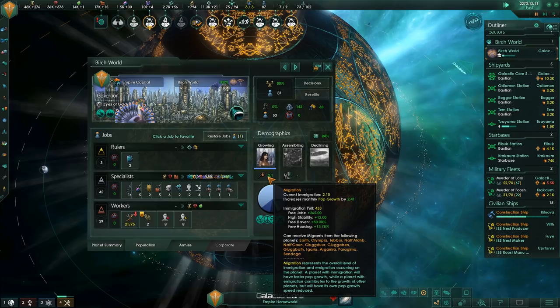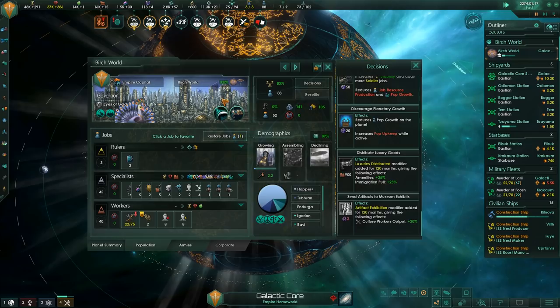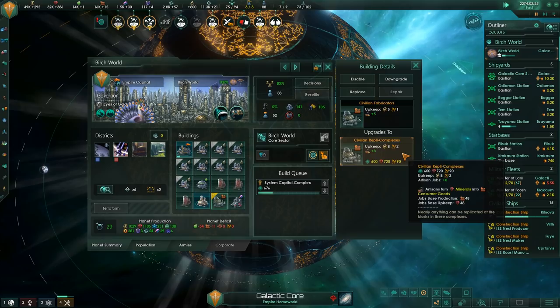We're currently gaining population at an abnormal rate thanks to stealing citizens from other places with immigration, and we can boost that even more using the Distribute Luxury Goods decision. So now the birch world has tons of free housing, loads of available jobs, you get some free luxuries if you move in, and lots of other people from around the galaxy will be coming to our birch world. We're too rich - our wallets are literally overflowing right now, so we have to constantly sell things to get them off our hands.